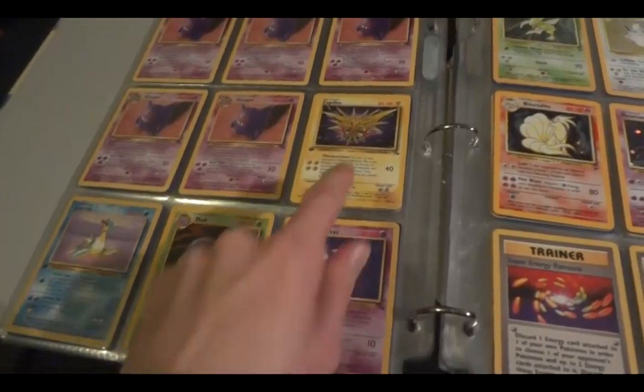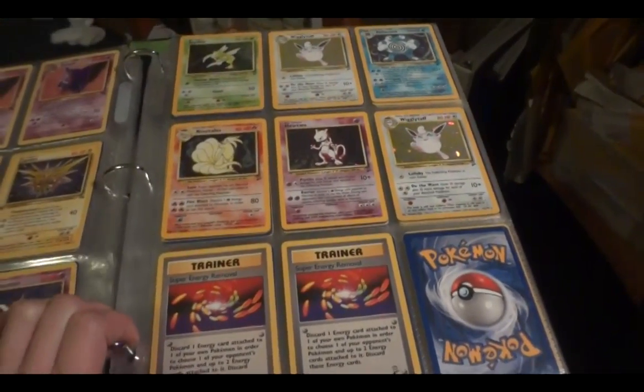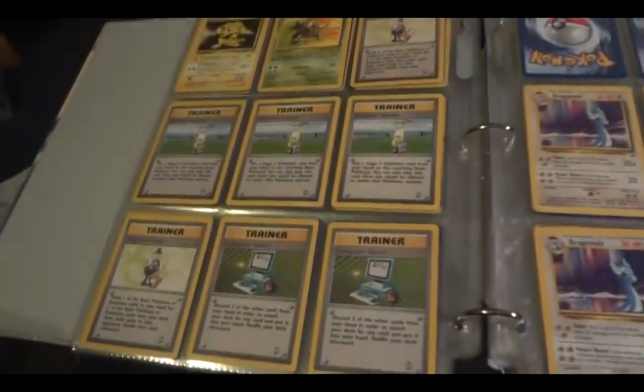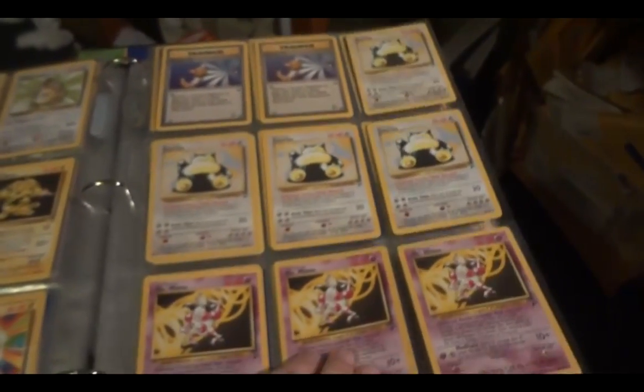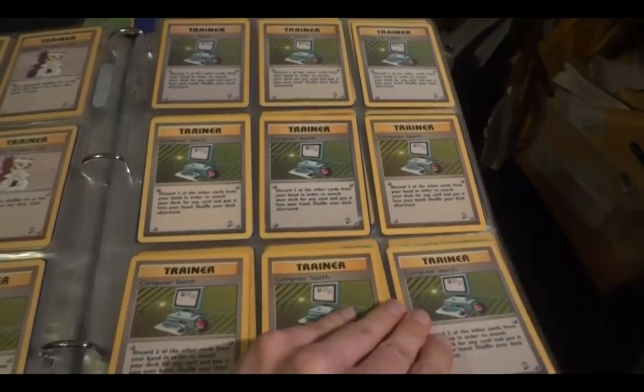And some first edition rares right near the bottom. Base 2 hollows, and then rares start down here. I'm going to try and go kind of fast through these since my older binders don't typically change too much from vid to vid.